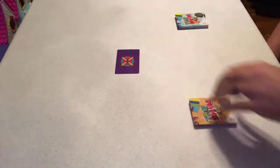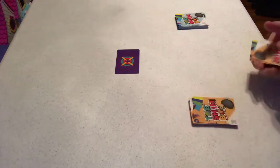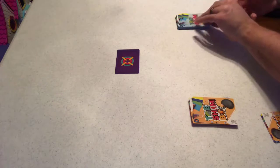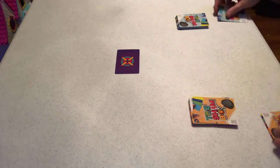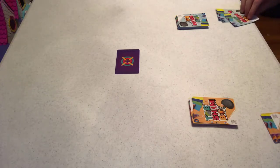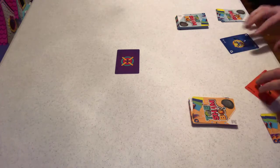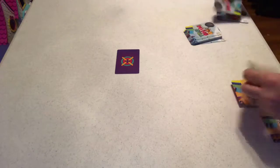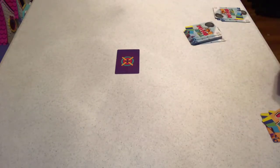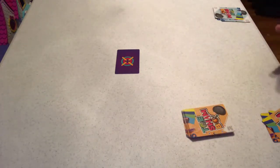Essentially the way this game plays is you're going to be playing tic-tac-toe but with rock-paper-scissors. Everybody's going to draw three cards — you're always going to have three cards in your hand, so when you play a card you draw back up. We'll randomly pick who goes first; you're supposed to play rock-paper-scissors to see who goes first.